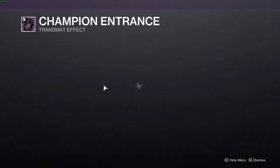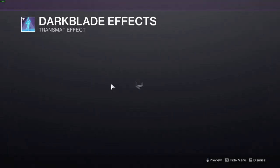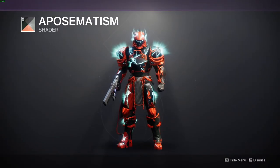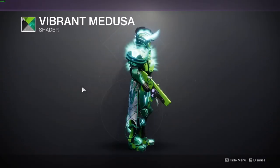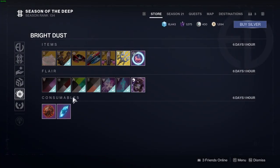We have the Spicy Ramen projection, the Champion Entrance — that entrance is so good. We have the Dark Blade Effects transmat. Then we have a nice orange and black shader, a green shader, the War Brick shader which looks really nice and clean on weapons, and a nice black and purple shader to finish off the Bright Store this week.